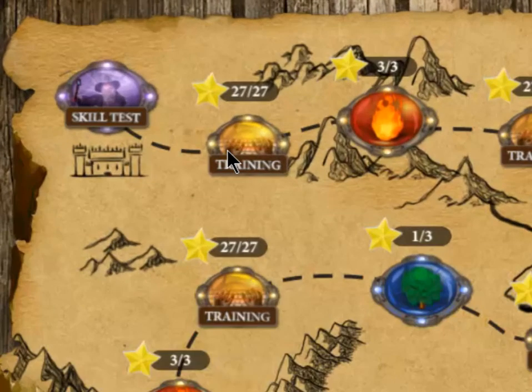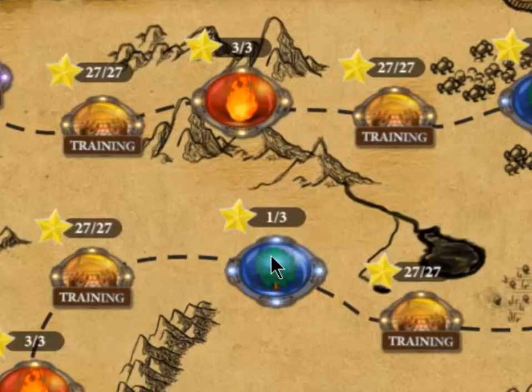Next to each task on the map you'll see a star and a number showing whether you've achieved that task. For example, 27 out of 27 means I've earned all 27 possible stars — maximizing that training. With a challenge I got three out of three stars. Another challenge shows only one out of three, meaning I could have done better. Remember, to maximize stars in a challenge, I must maximize stars in training and also perform really well in the challenge itself.